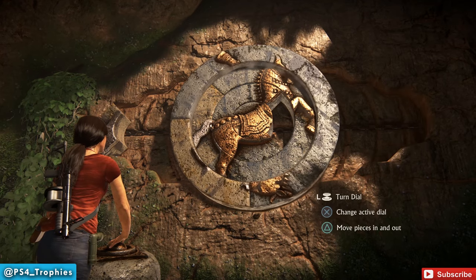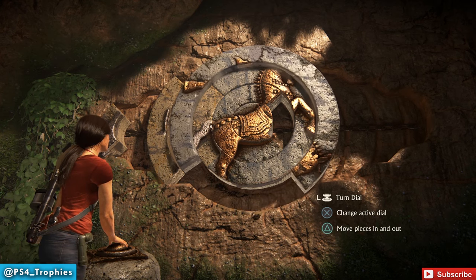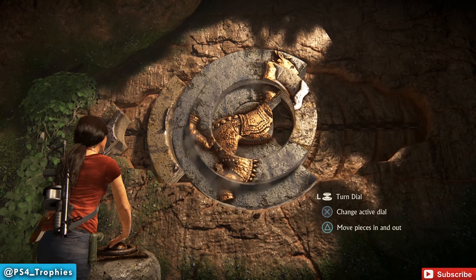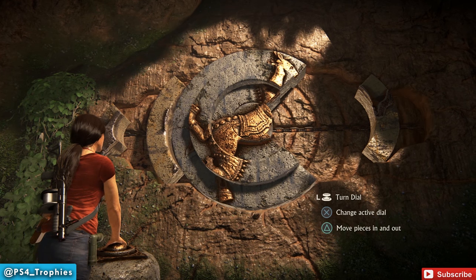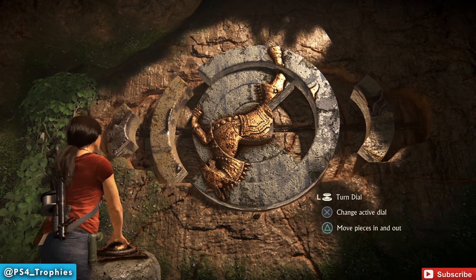Put it back in its original starting place. This will allow us to take the medium-sized piece that was on the left hand side and put it over to the right hand side, because we need to move all these pieces just to get to the little one on the left. You have to do this in a specific order. Pop that over there — you hit the triangle button to move the pieces in and out, by the way. Now that we've got a space cleared, we're going to take the big piece once again.